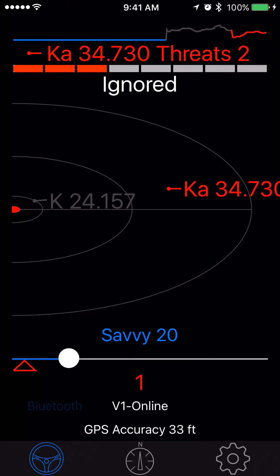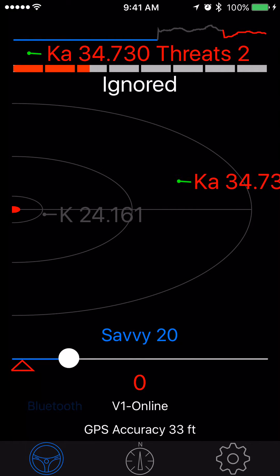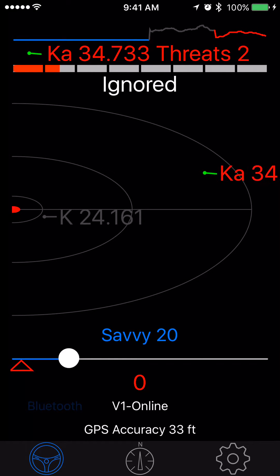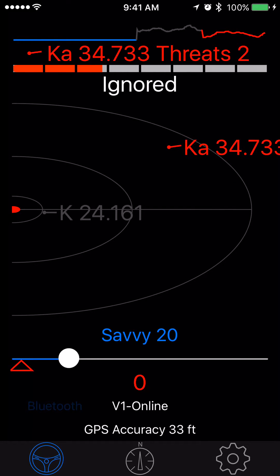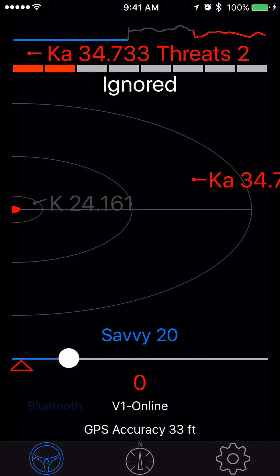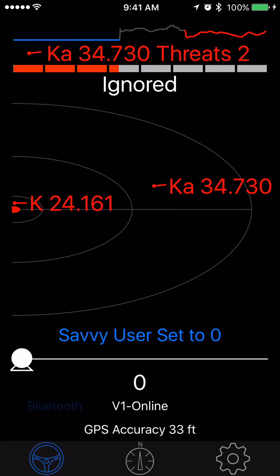On the status bar it's showing you the ramp rate and the KA signal frequency. The intensity bar is based on the KA, and the red frequency on the bogey map is the KA — it's all the highest priority. If I were to bump my savvy down, then I'd get two reds, and either one of those would have been red on the histogram.